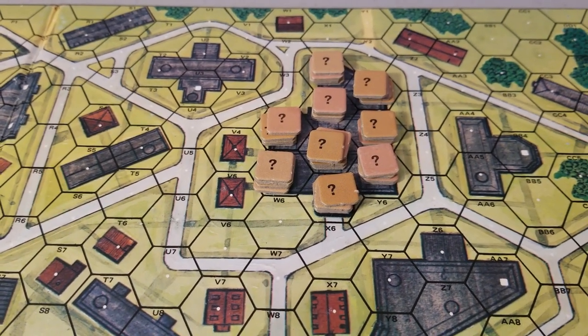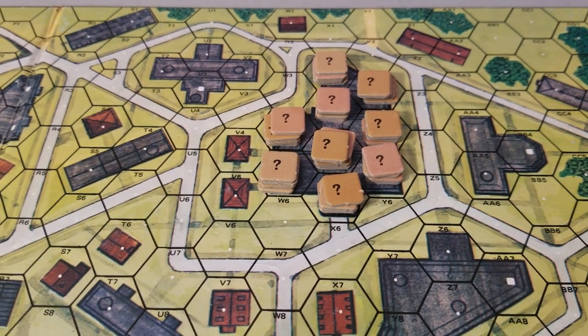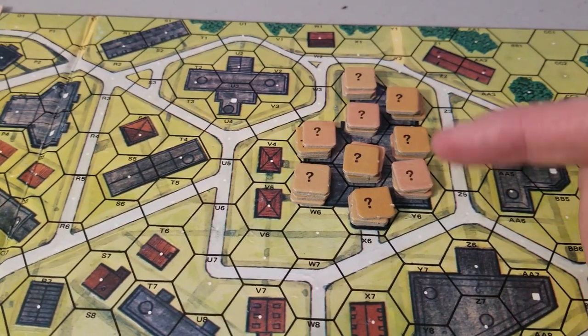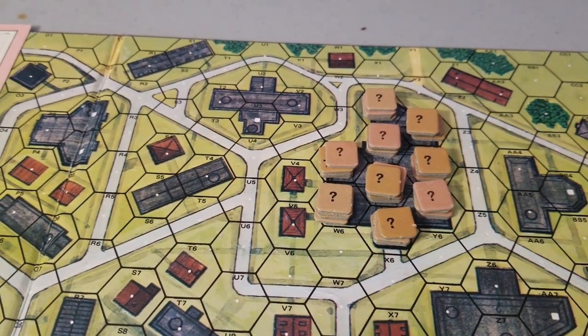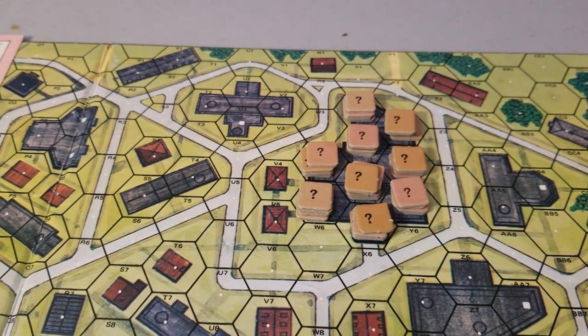Hopefully they get the assumption that his reserves are in the center, so once they crack the outer shell they can get to him. Now remember, these could be all empty hexes if you want — the German wastes firepower on them. Let's carry on with the setup. Germans are next.